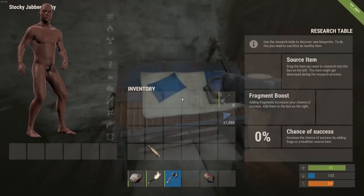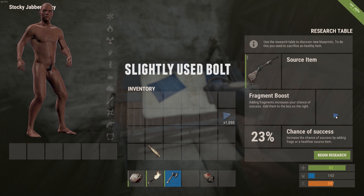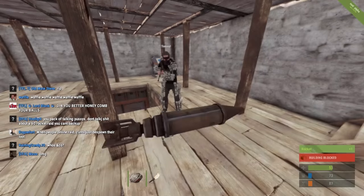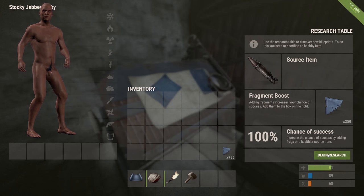The cheapest way to acquire a specific blueprint is by using a research table rather than a BP book or library. For example, a bolt requires 1200 fragments and a bunch of luck in a BP book, but only 1000 fragments for 100% on a research table. A research table requires you to have the actual item, and a fair way to get items is crafting trading — someone bags into your base and crafts you an item, then you craft them an item at their base.